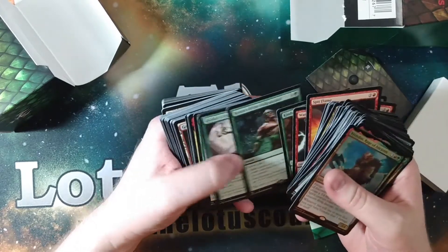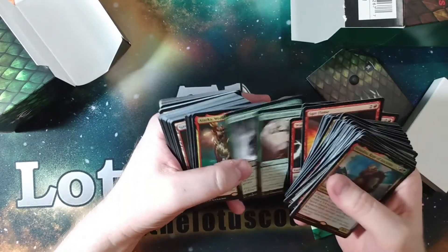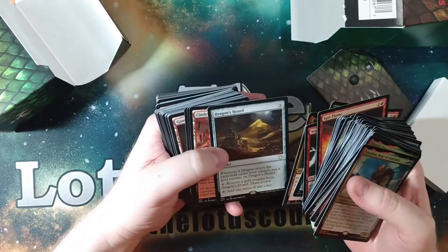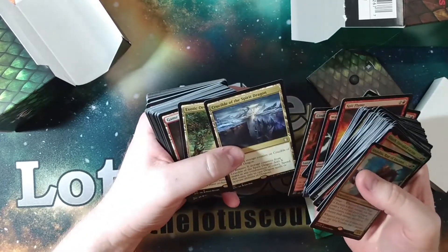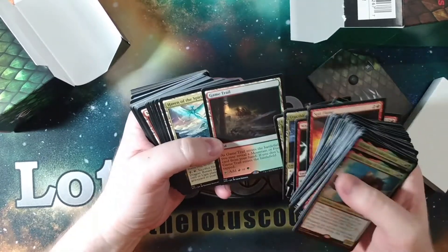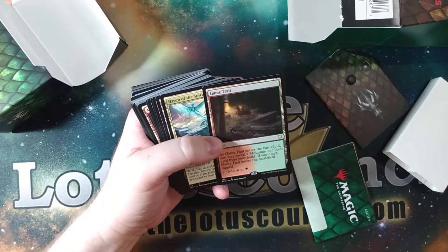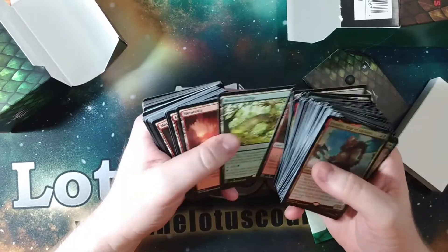Kindred Summons is a great one. Riscar's Expertise. Shamanic Revelation. Etroka. Dragon's Horde. Cinderglade — that's a pretty good one. Crucible of Spirit Dragon. Exotic Orchard. Game Trail is great — oh, are they finally giving good lands with these? Haven of the Spirit Dragon. Mossfire Valley. Mosswort Bridge.